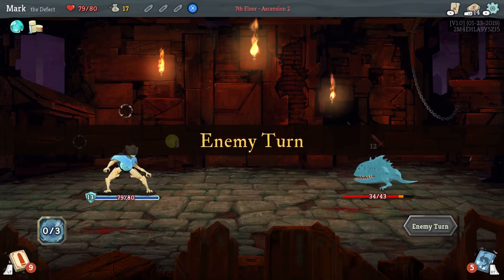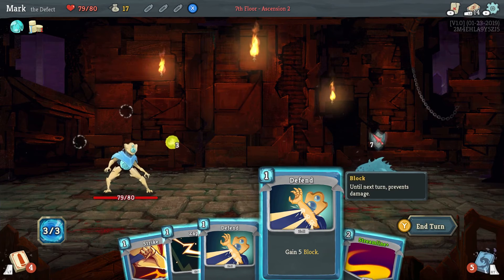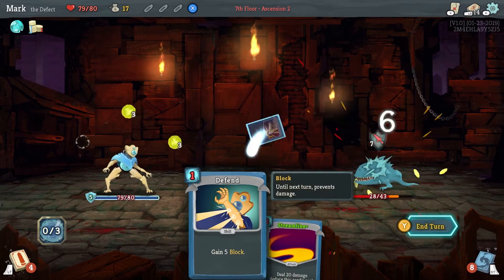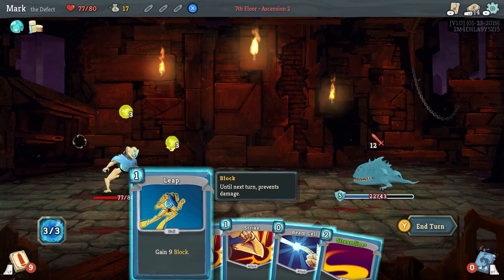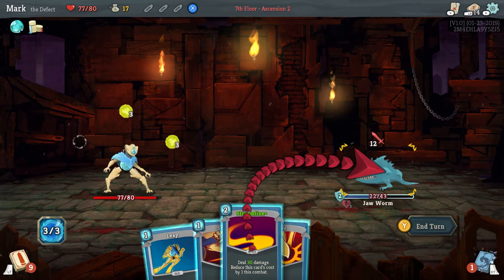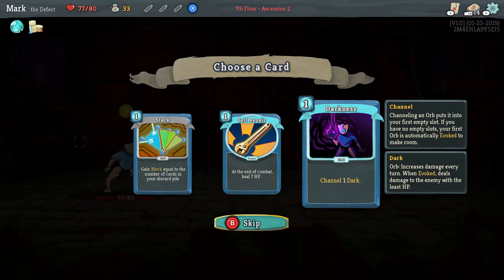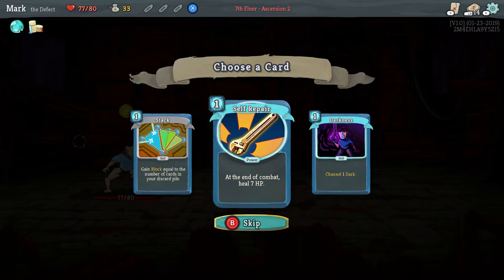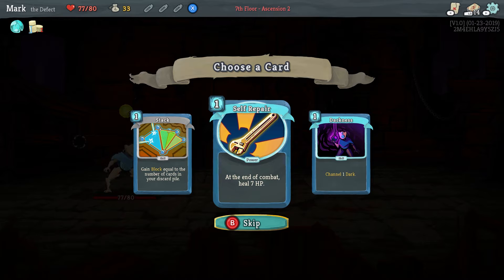I probably should have done ball lightning. Let's go ahead and do that. Block equal to the number of cards in your discard pile — that's situationally useful. Healing at the end of combat is always useful, and that's a power so we play it potentially multiple times per turn. Channeling dark is also useful, but I'm going to take the heal.